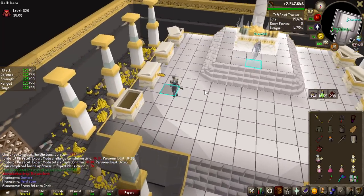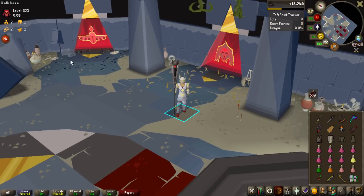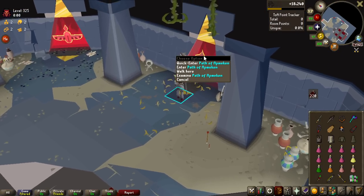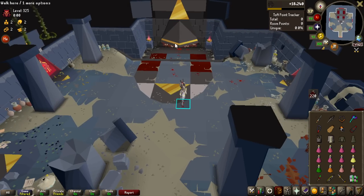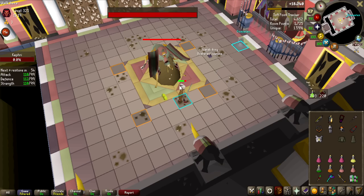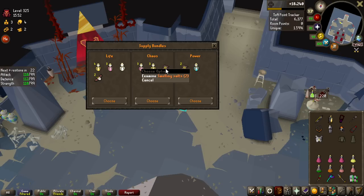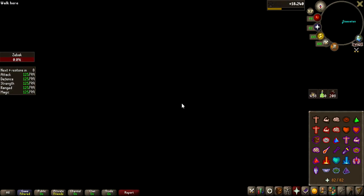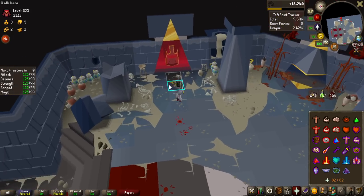Back to soloing again and I'm going to try to push it a bit. I don't have the Tumeken's Shadow so I can't do 400s, but 325 should be a good starting point. My path rotation is: Baba first, then the Kephri room, then Salt and the Zebak room, then Akkha last, and then the final boss. Baba and Kephri are down, but I'm not sure about my restores for the next two bosses. Akkha is level 5 invocation - by far the hardest boss in the raid - so pray for me.